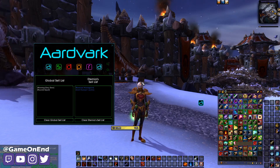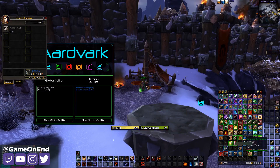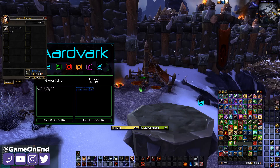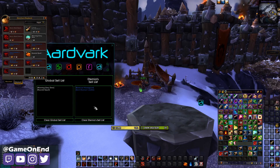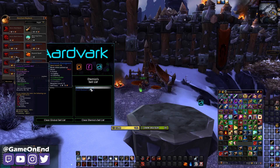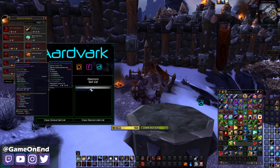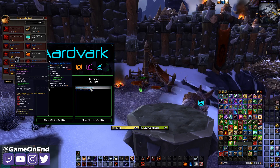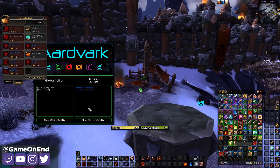So now we've got these items here. Let's go to a vendor. By default, we got our gray items sold, but we can also see that a bunch of duplicate items were all sold automatically because we added them to the list. So if you regularly run old dungeons or raids every week, you just have to add items from boss drops one time — they always drop the same items over and over — and then every time you run that dungeon or raid, you exit out, go to a vendor, and it automatically clears your bags of all the items on your character sell list or global sell list.